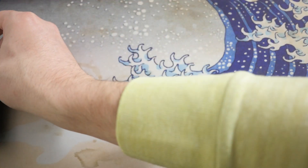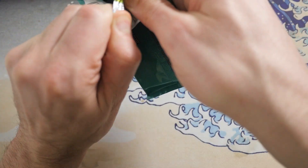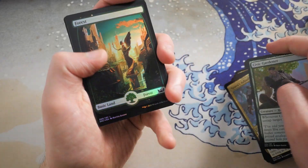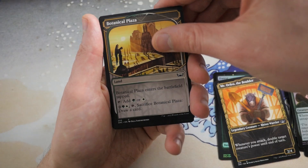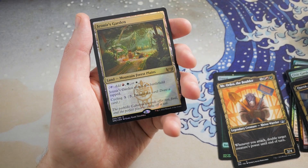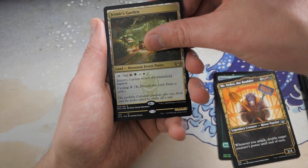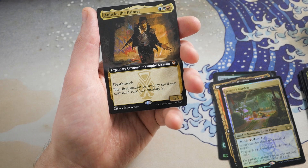Apart from that card it wasn't the greatest pack, but that definitely added value to it. Here's your second pack, Jacob. Going straight to the sauce — we got a Forest here, Mr. Orfeo, Botanical Plaza, with a Kezz Augur of Agonies. Two back-to-back! Jetmir's Garden — Mountain, Forest, Plains — I like to call that Naya. Nice cycling land there, with a Mythic: this is our first Mythic in this booster box and it is Anhelo the Painter, a Commander Card Legendary Creature Vampire Assassin with Deathtouch.